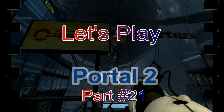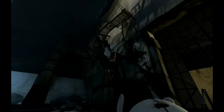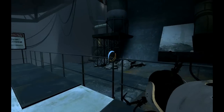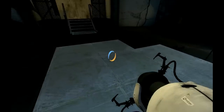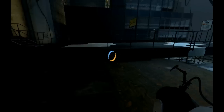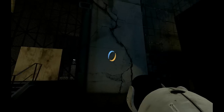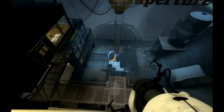Welcome back, this is York Gibbs and this is episode 21 of Let's Play Portal 2. We are in 1971. We know there is some blue repulsive stuff that we were playing around with in 1956, and now there looks like there is some sort of orange colored gel of some sort.